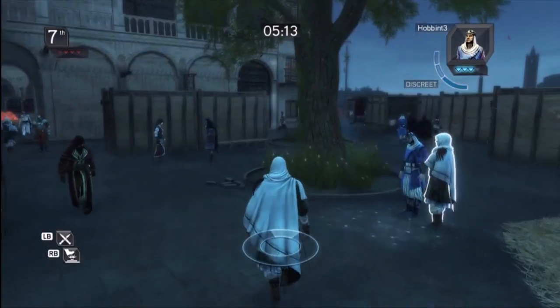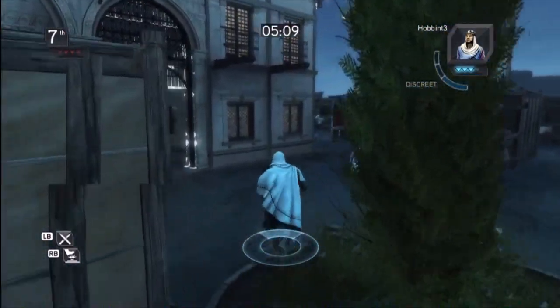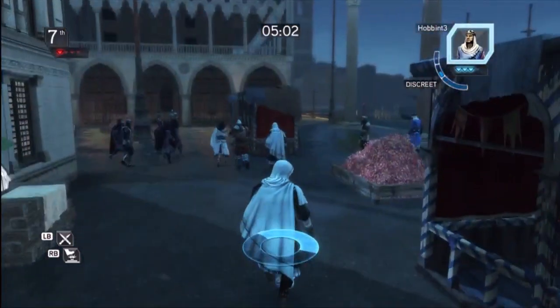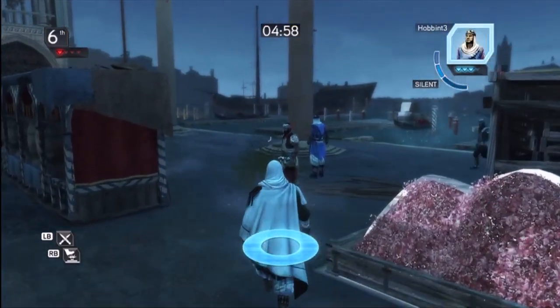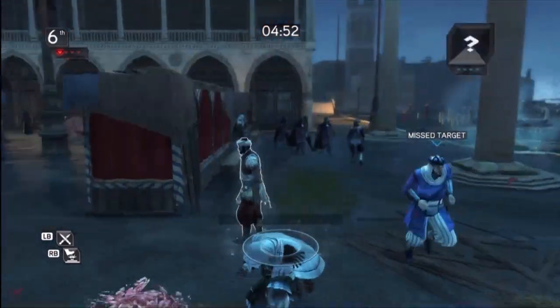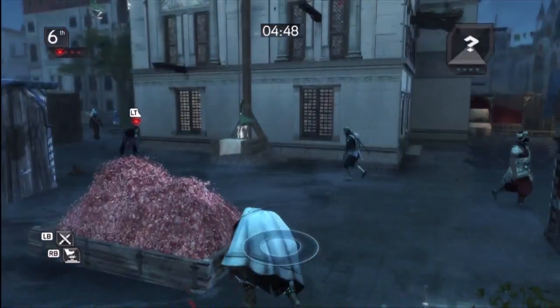Here I brought up the scoreboard — I think you hit the select or back button and it brings it up, but it doesn't get rid of itself. It took me a second to figure out how to close it. Now I'm pursuing this Hobbin guy. Look to the right — he's kind of floating, skating around there. I don't know if there's a glitch. In fact, he's actually laying a trap, which I didn't really get. I actually thought he was someone who just left the game.